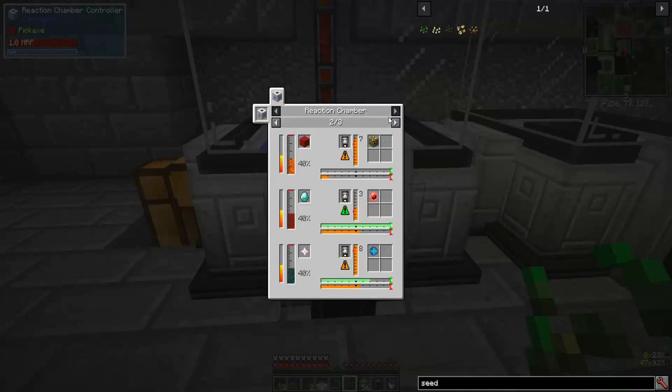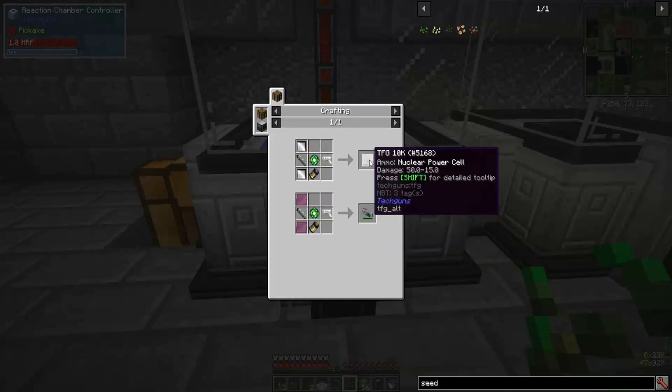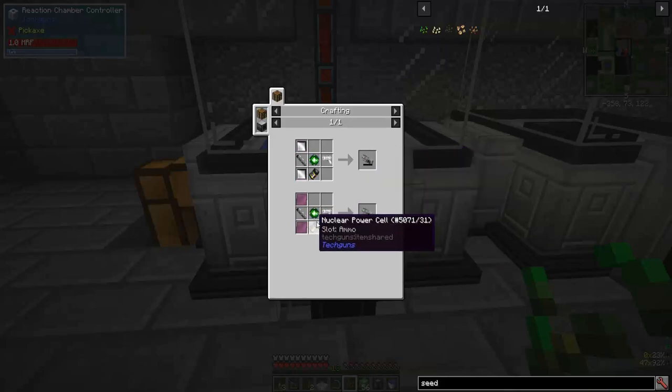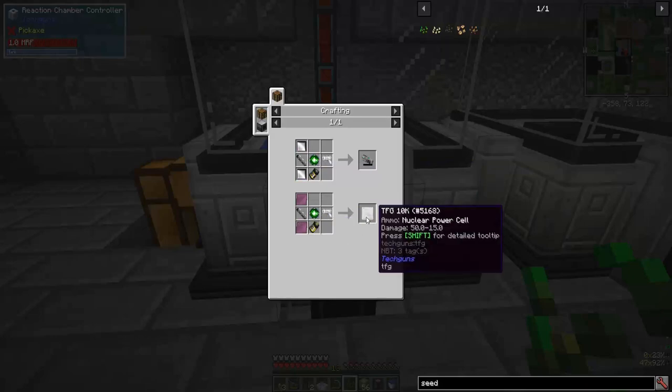A block of redstone and some lava gets you glowstone with the reaction chamber heat ray focus. A diamond and destabilized redstone gets you the laser focus, and a nether star and resonant ender gets you the anti-gravity core. The anti-gravity core you need to make the plasma generator and the anti-gravity device - yes, that creates flight. The plasma generator on the other hand is used to make the TFG-10K. One recipe is for a depleted nuclear power cell and one is for a regular nuclear power cell - that is like top tier right there.